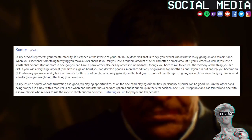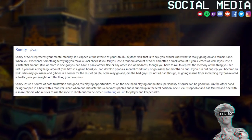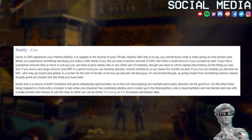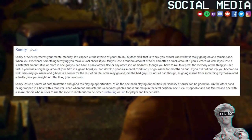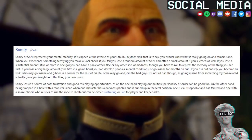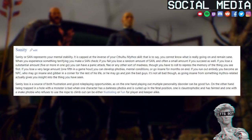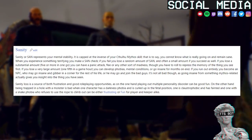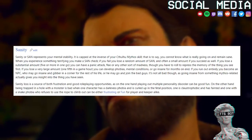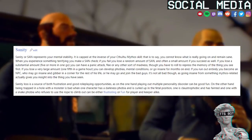Sanity, or SAN, represents your mental stability. It is capped at the inverse of your Cthulhu Mythos skill — that is to say, you cannot know what is really going on and remain sane. When you experience something terrifying you make a SAN check; if you fail you lose a random amount of SAN, and often a small amount if you succeed as well. If you lose a substantial amount, 5 or more in one go, you can have a panic attack, flee, or any other sort of madness, though you have to roll to repress the memory of the thing you saw first.